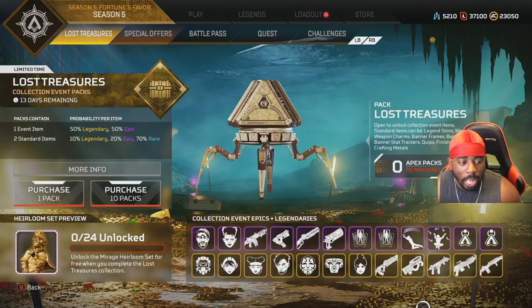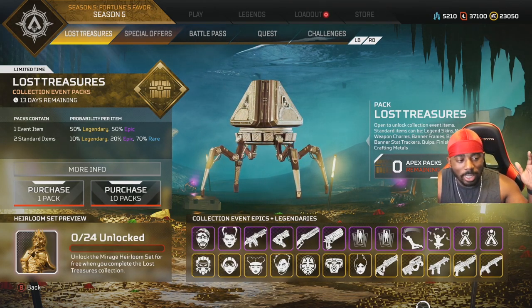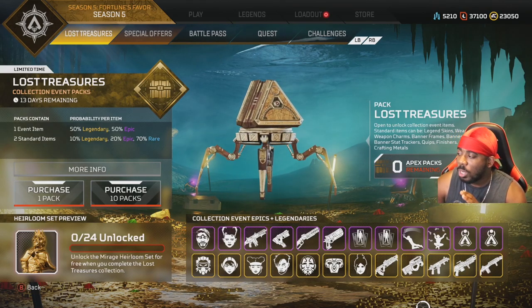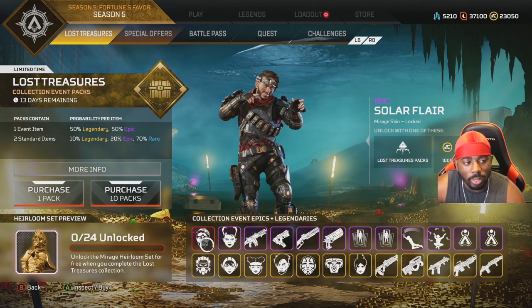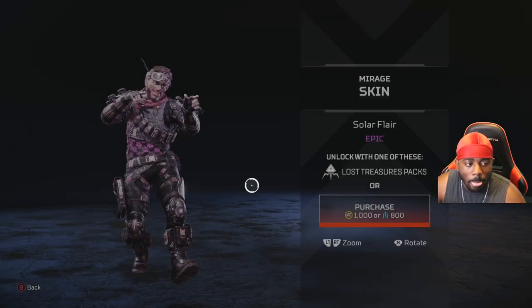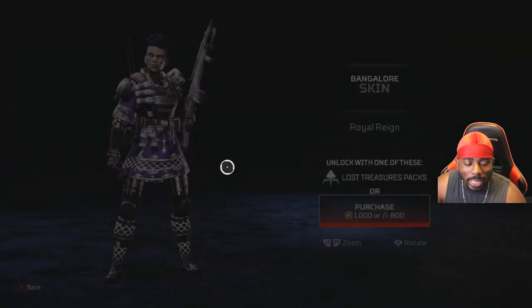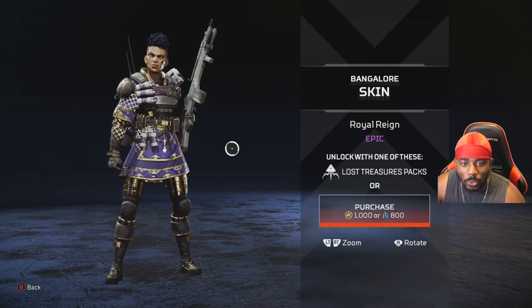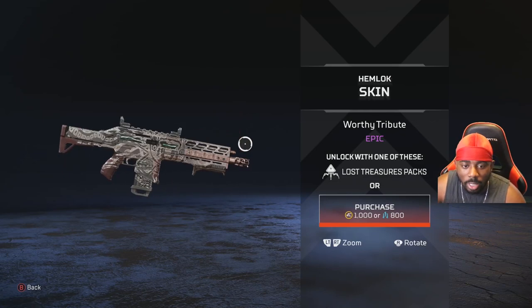I haven't seen anything from this event — no skins, nothing. Before we open the packs, we're gonna go through the skins real quick. We'll start with the Mirage epic Solar Flare skin — I don't like it. But this Bangalore skin is beautiful, it's a nice epic skin, gives her something new since she doesn't have much.